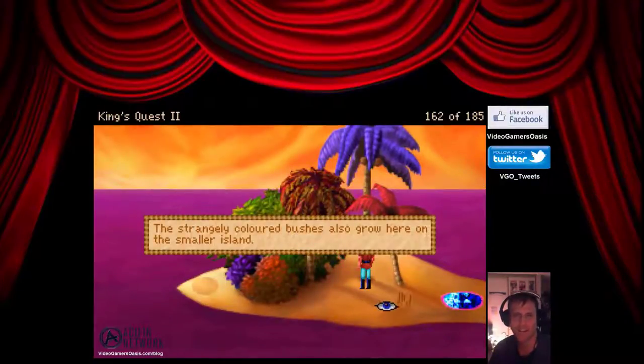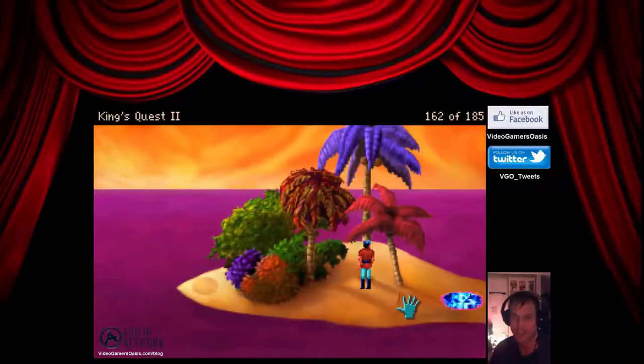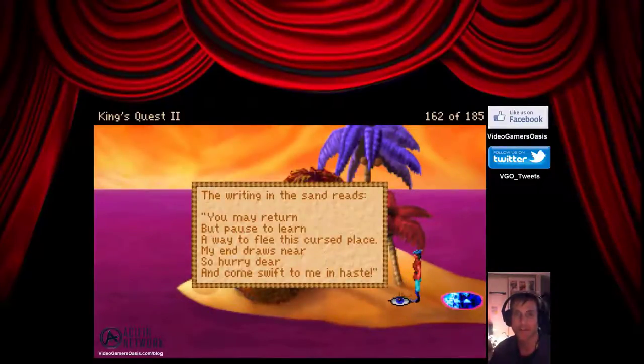The strangely colored bushes also grow here on the smaller island. Let's read that note one more time. The writing in the sand reads: 'You may return, but pause to learn a way to flee this cursed place. My end draws near, so hurry, dear, and come swift to me in haste.'